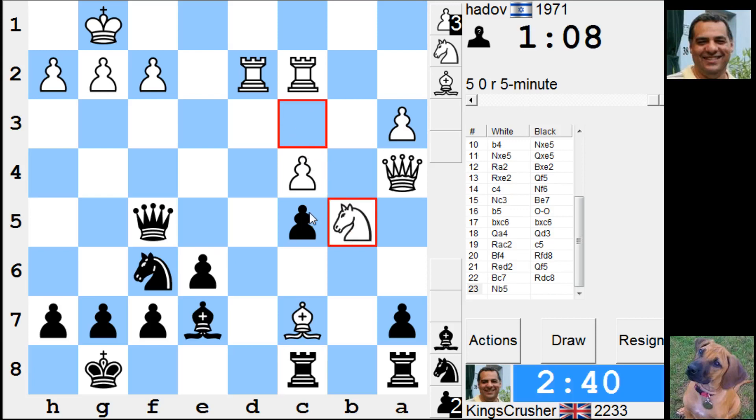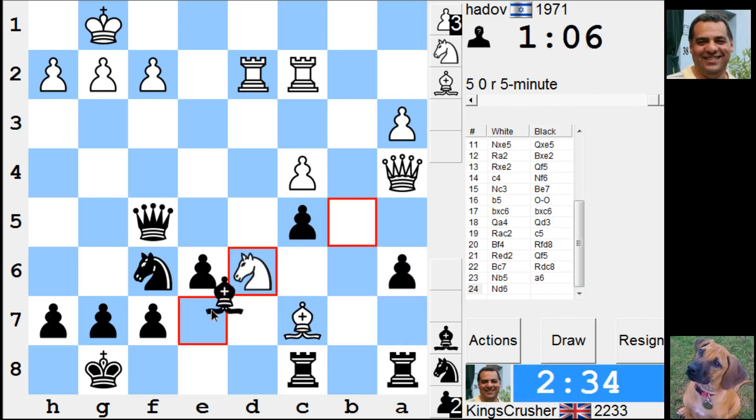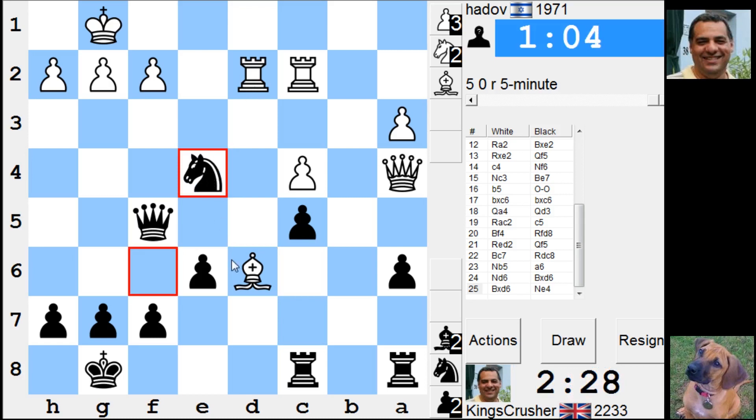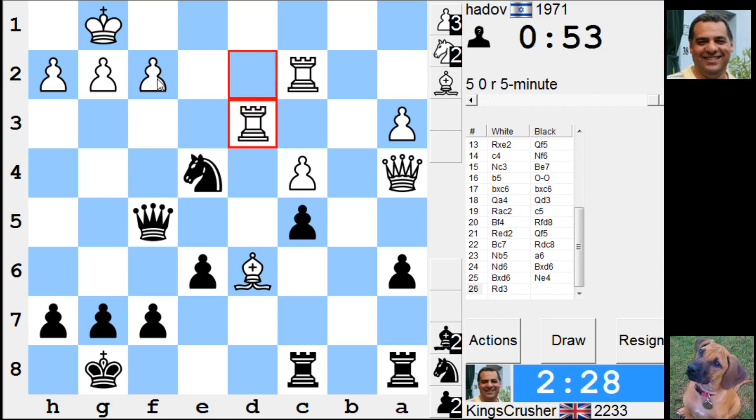I've got a big clock advantage of one minute 40. If I just play a6 here, is that so terrible? I'm going to lose the dark square bishop. Well, there's knight e4 here — that looks tempting, just hitting the rook and the bishop. His queen's protecting the rook, but my queen's attacking that. Isn't he just falling apart? There's a lot of pressure here. Well okay, knight takes f2 — I'm on the rook.